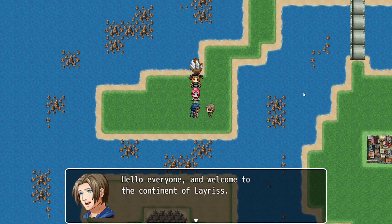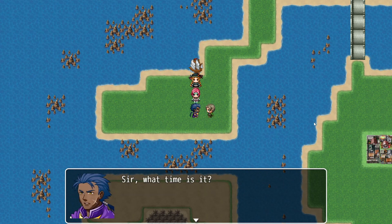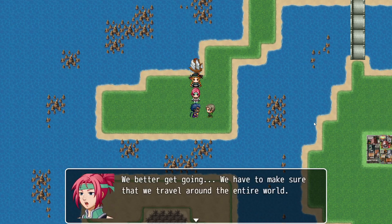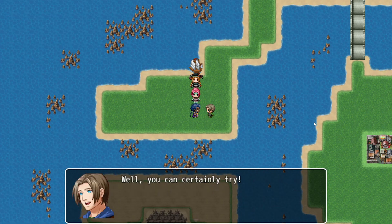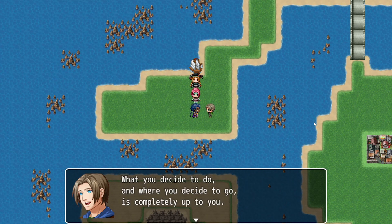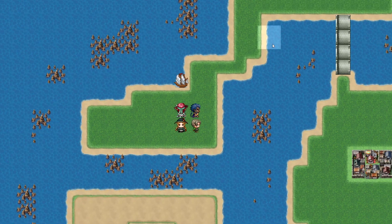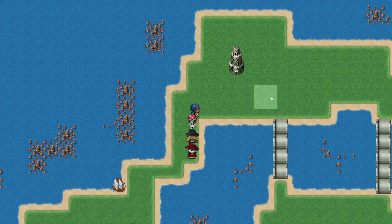This NPC is a reference to a very famous Dungeons and Dragons dungeon master. The dialogue — 'What you decide to do and where you decide to go is completely up to you. Just ask yourselves one question: how do you want to do this?' — is a little Easter egg for Dungeons and Dragons fans.